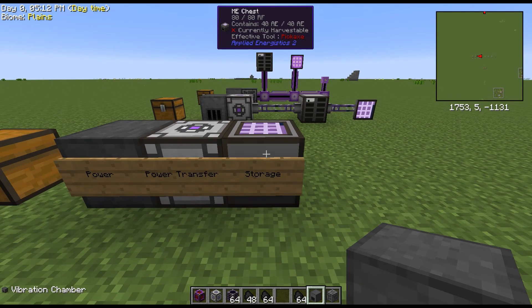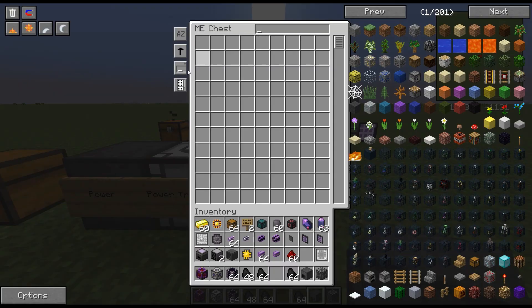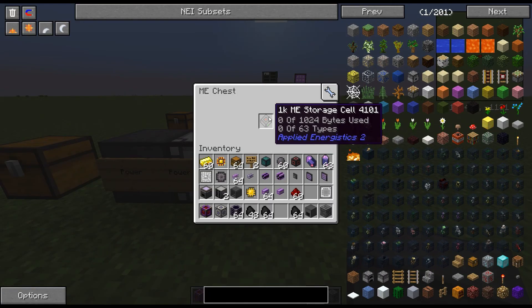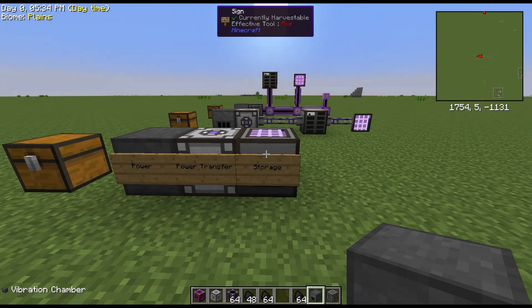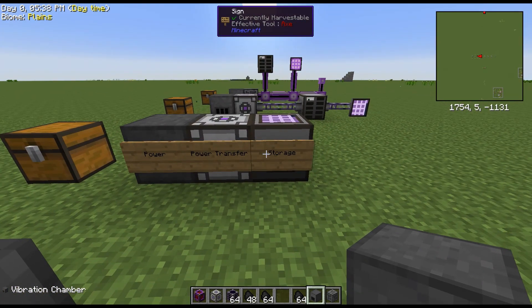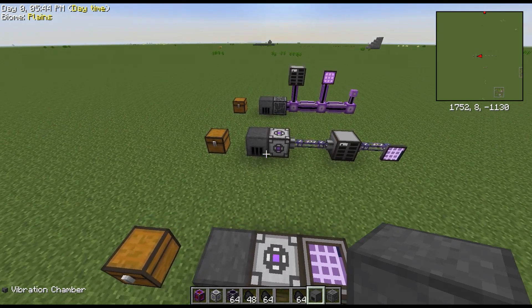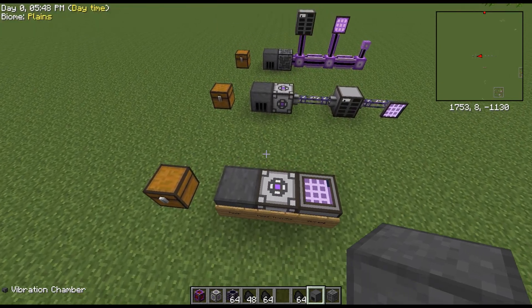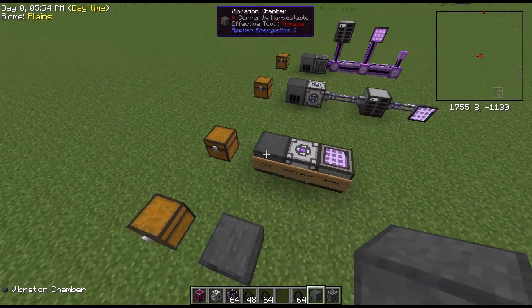This is a basic ME chest. You have to have a storage cell in it to be able to store things in it. I will do another video at another time to explain why you want to use 1K and 4K storage cells versus using your 64Ks and your higher K storage cells. So here's your basic system: power, power transfer, and storage. I'm going to move on now to get into a little bit more advanced beyond this system so that you can get into more storage and storing more things in bigger systems, but everything is going to use this basic component.